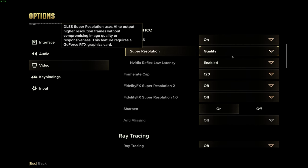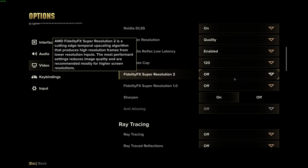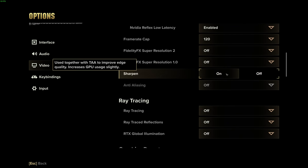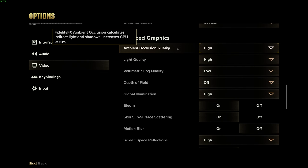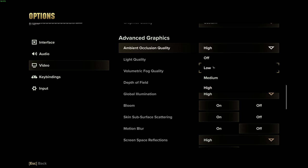NVIDIA DLSS is set to on with quality, and I have NVIDIA Reflex low latency set to enabled. 120 frame cap. If I were running an AMD card, I would have FSR on in lieu of DLSS — choose whichever fits best. Try quality and work your way down through balanced, performance, and ultra performance. Sharpen on 100%. Ambient occlusion I have set to high on my card — I meant to have it on extreme. Light quality set to extreme, though you could get away with low or medium.